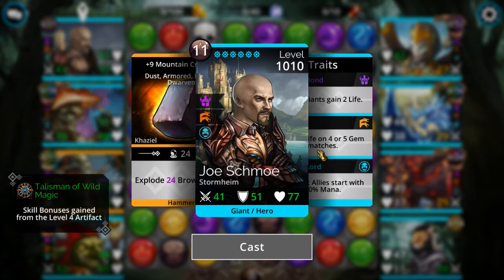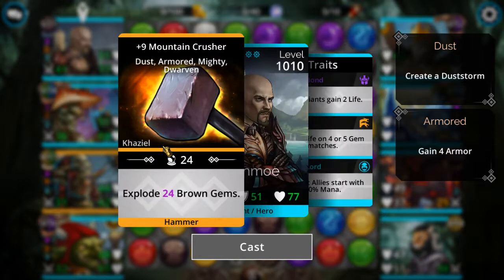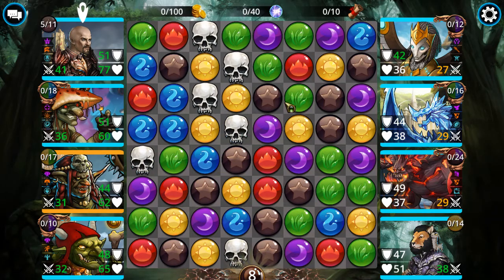I've gone back to using a Titan. In the early part of the stream I was trying to level my Elementalist because in PvP you get two exp instead of just one. But it got painful because with an Elementalist you don't get that 50% mana start like the Titan does.